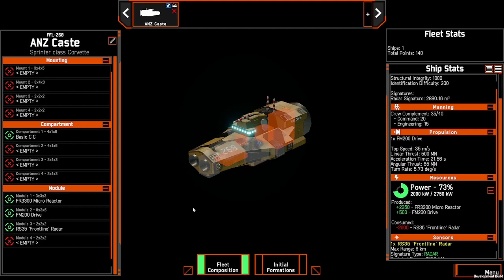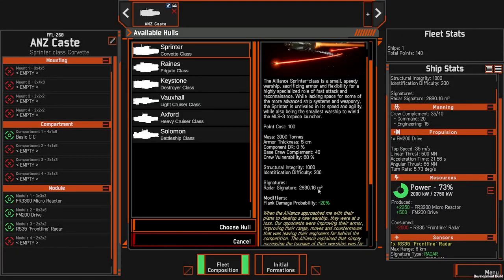Its name is derived from its two main components. First we're using the Corvette hull, because its signature size is the smallest in the game, so it's going to make it hard for the enemy to see our ship whilst we're looking for theirs.